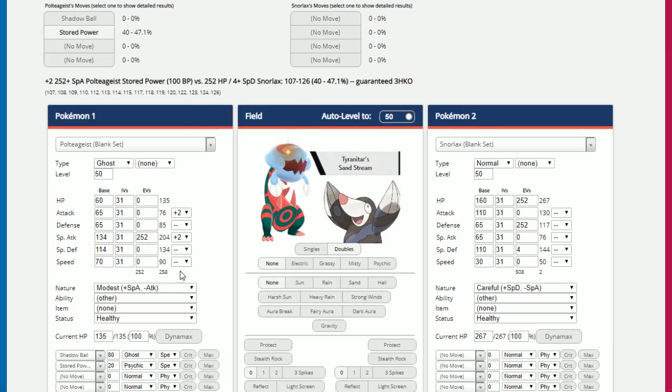Looking at Poltegeist versus Snorlax: it's a two-shot or more, which is notable. Against a specially defensive bulky Pokémon, Poltegeist struggles. If someone brings in Snorlax as a response — Snorlax Crunches Poltegeist, Poltegeist can't KO — you've effectively lost your Snorlax, but you've stopped Poltegeist as a threat. Unless you predict the Shadow Ball switch correctly, stored power survives, and then Poltegeist didn't really get to take off. Weird situations like that do happen.